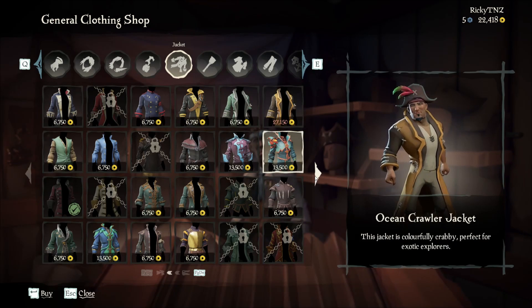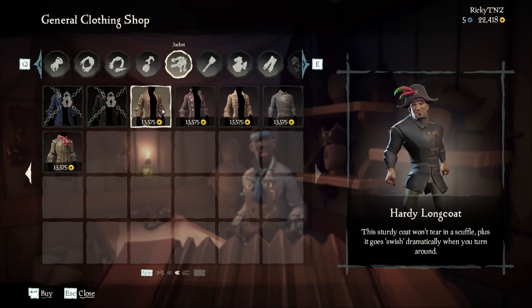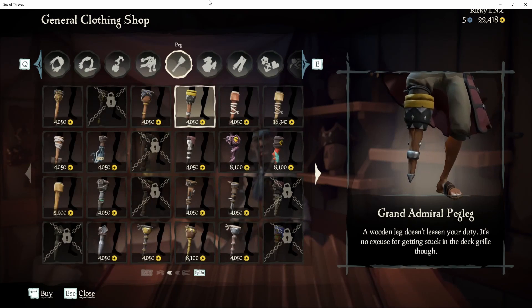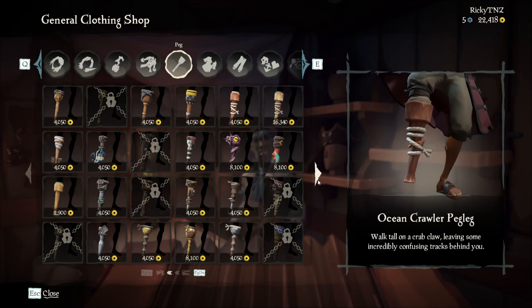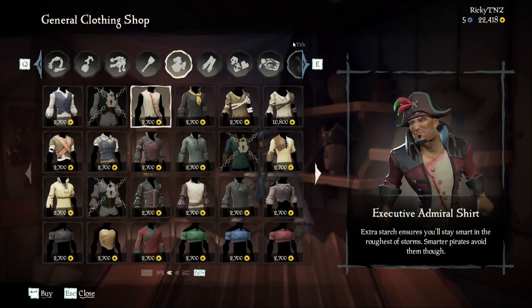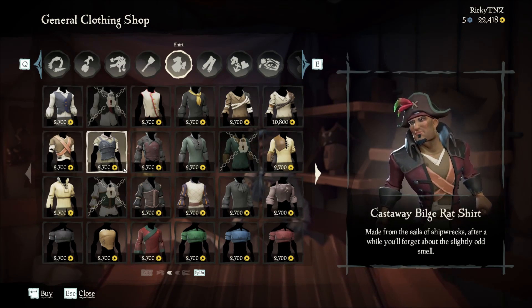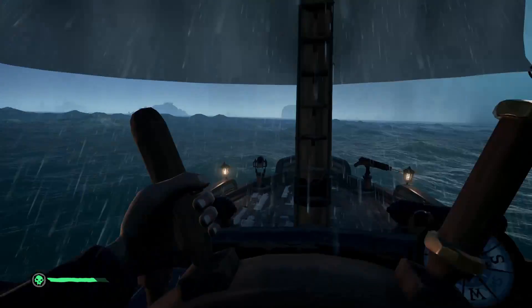The closest thing to a leveling system is multiple factions in the game who hand out quests — they call them voyages. As you do more voyages you level up in those factions and get access to more difficult quests. The endgame is actually stated to be leveling up and becoming a Pirate Legend by reaching max level in three different factions.